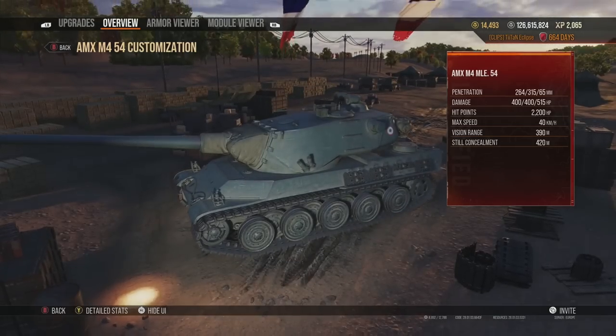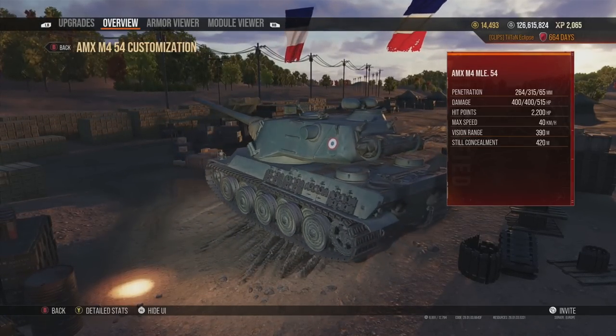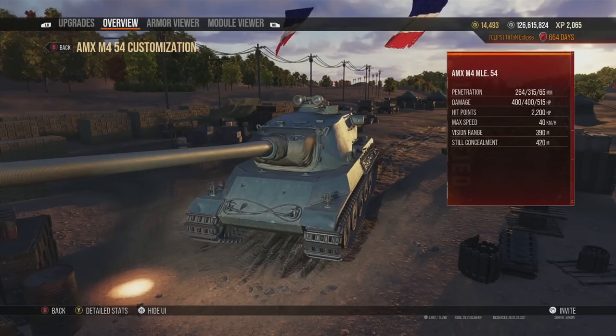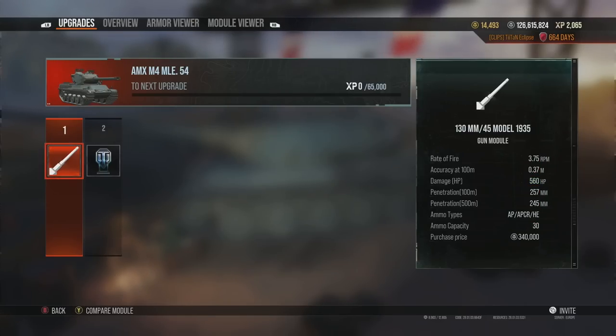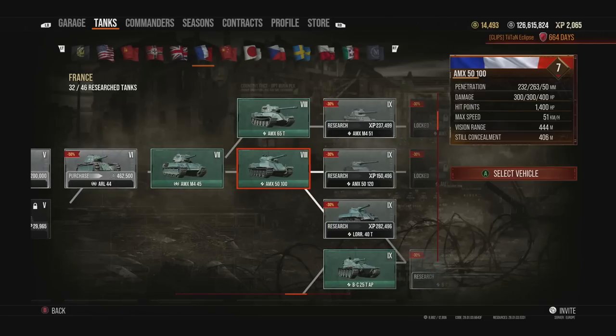When you reach the tier 10 AMX M4 Mle 54, you realize the whole tank line was pretty average — you were waiting for an amazing tank that never quite came. Overall the AMX line is interesting and has some nice alpha damage. You get a choice of two guns: 560 alpha or 400 alpha. I personally prefer the 130mm with 560 alpha, since the tank is sluggish and you want to deal as much damage as possible when engaging medium tanks.